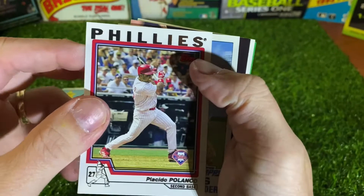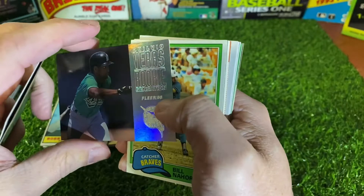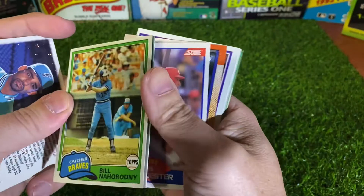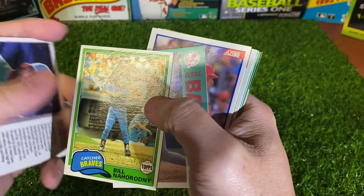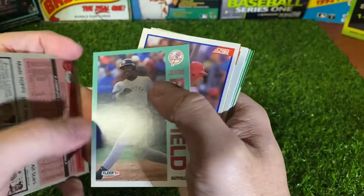Alright. It's Placido Polanco — 94 Topps. Dan Schatzeder. Quilvio Veras — Rookie Sensation, Fleer 96. 81 Topps — Bill Nahorodny. Some of these old players, man, their names are impossible. I really butchered that one. I'm going to try again — Nahorodny? I don't know.